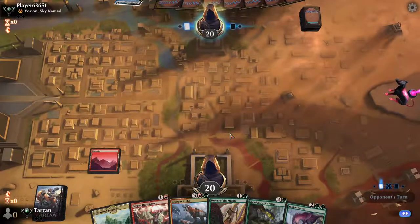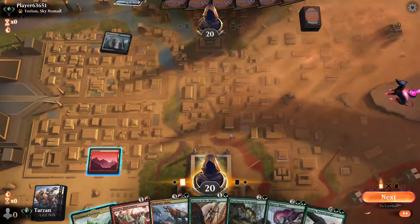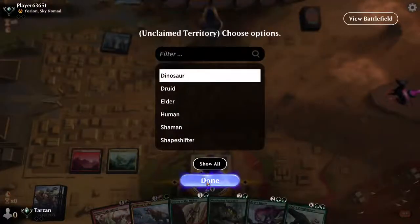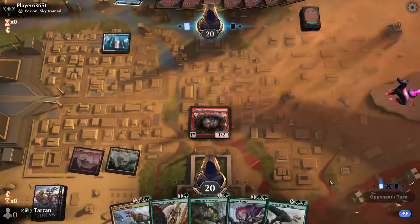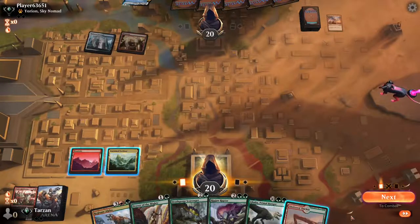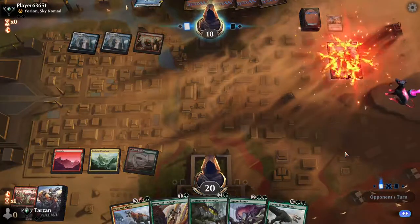Definitely go Mountain first, see if we have to name Human with Unclaimed Territory. Yeah I think we gotta name Dinosaur — still need that double green for Ripjaw and Galta. Lightning Strike — alright, some sort of Jeskai blinking shenanigans, Jeskai control.